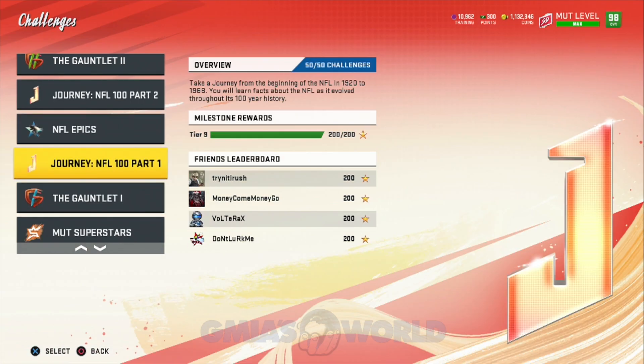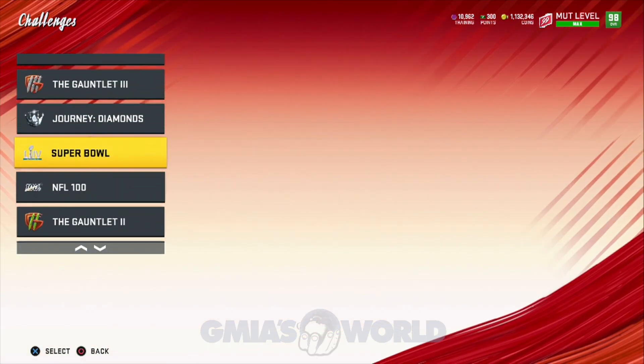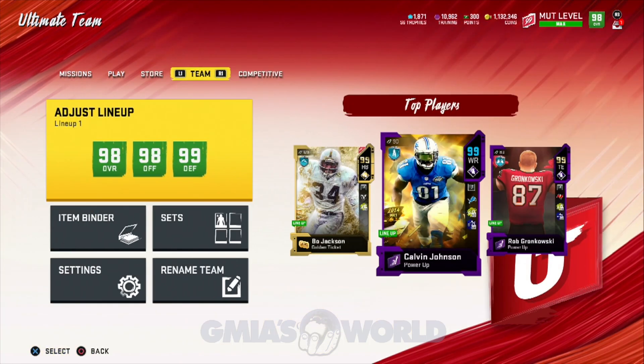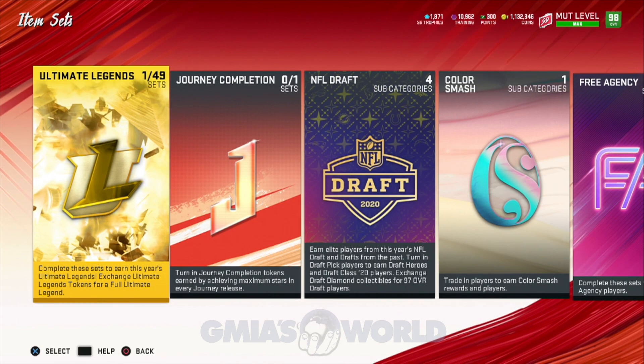For those of you guys that didn't even watch the last video and are just watching this one now to see how you're going to obtain your auctionable golden ticket — shout out to all the guys that respectfully came into the chat. I assumed it was going to be a NAT. I didn't say it was going to be a NAT — I assumed it, because I didn't think EA would give us an auctionable golden ticket that we could choose. I was wrong. EA Sports said hold this auctionable golden ticket. So the card you get after completing all four journeys is going to be auctionable, and I'm going to show you guys that right now.